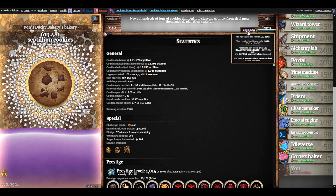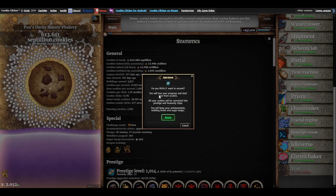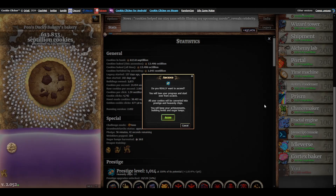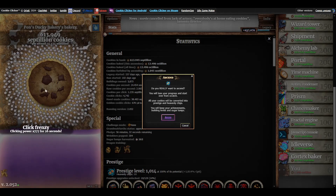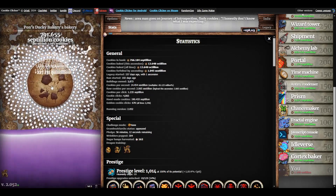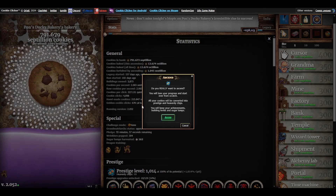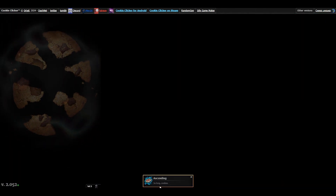Let's do it. 'Do you really want to ascend? You will lose your progress and start over from scratch.' Now it says that and sounds scary, but I think all it means is that you'll lose these buildings. The prestige levels stay, these things stay. Some of your stats will be gone but that's okay. All your cookies get converted into prestige and heavenly chips. You still spawn — oh, it's times 777! Get all the cookies. So we've gotten quite a few cookies from that. You will keep your achievements, building levels, and sugar lumps — those are the important ones. So, long cookies!